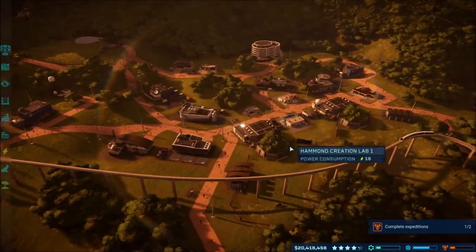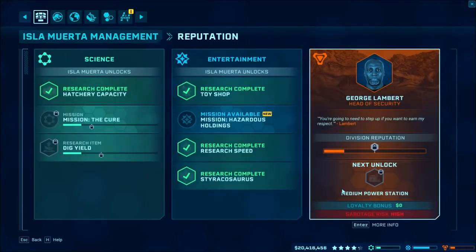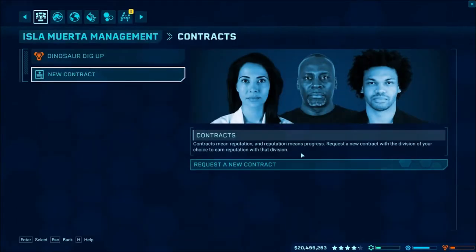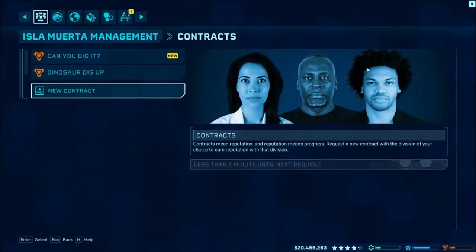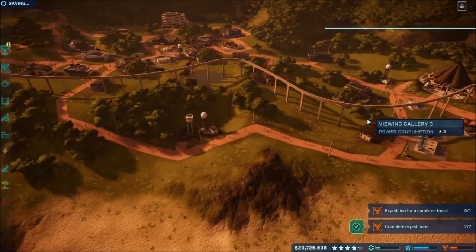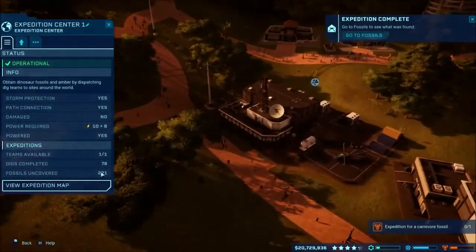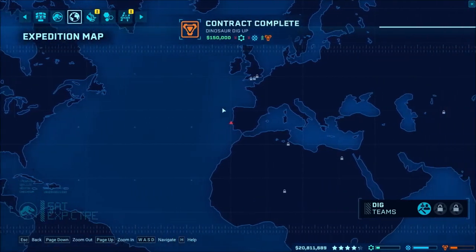Our expedition should be complete. Let's go ahead and request another mission. Contracts — here we go. We can always solve a few more problems. I almost said 'faster' instead of 'fossil.' I can't believe I failed that thing — that's like the second time I've failed that mission. Okay, we need a carnivore. We'll come over here to the Velociraptors and do the Velociraptor. I keep forgetting we have these over here.